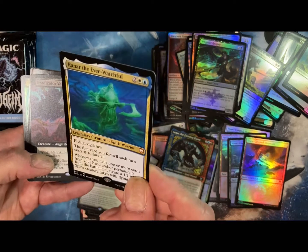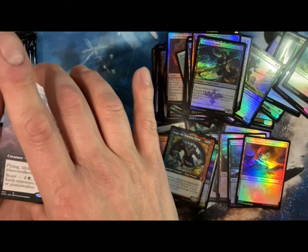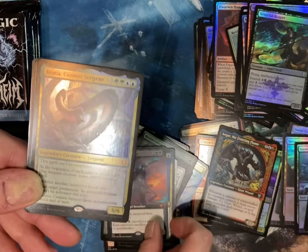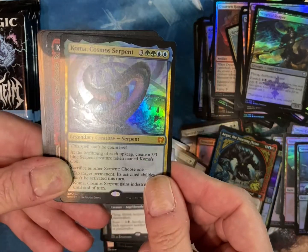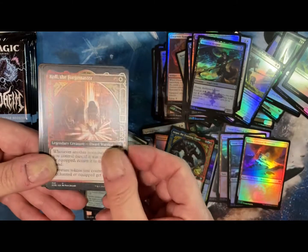Reynar — I think he's the commander for one of the decks. Ooh, Eradicator Valkyrie — there's a full art version of that. Koma, Cosmos Serpent — for my serpent Leviathan Kraken deck. Definitely, that one will be a keep.